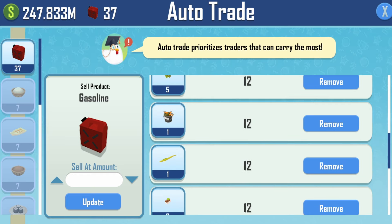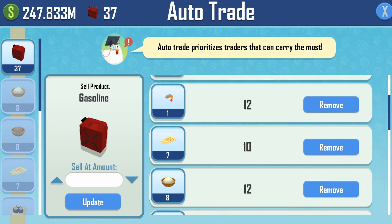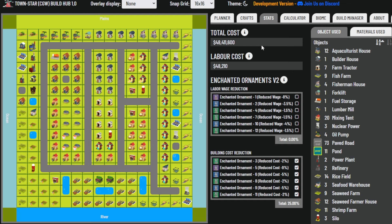Here's what the auto sell looks like — I have all items at a sell quantity of 12, with the exception of Sushi Boats which are set at a sell quantity of 10. Here's what the build looks like on the visualizer: total cost is 48.4 million, but this does not include the cost of building the ice block setup, steel mill, and mines required to craft steel for nuclear power.